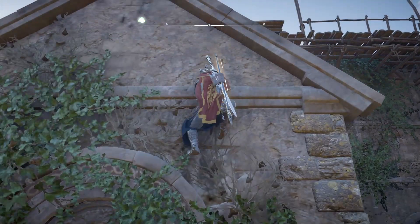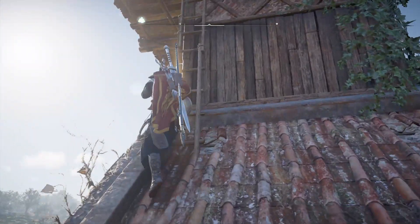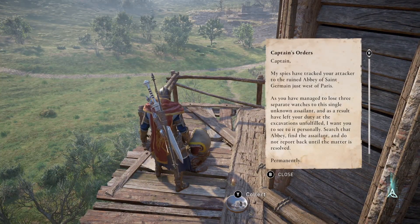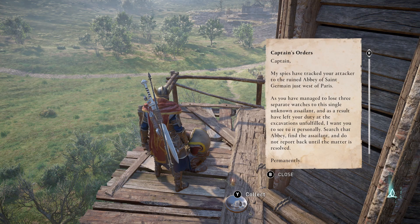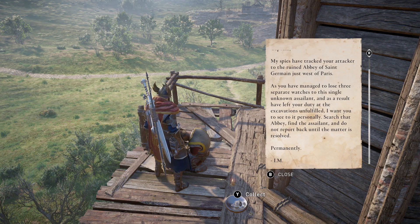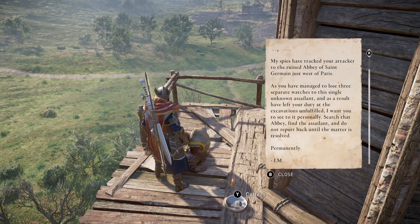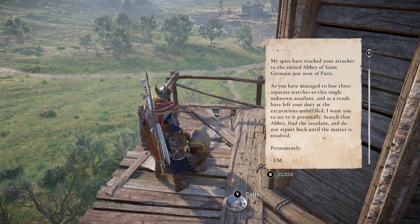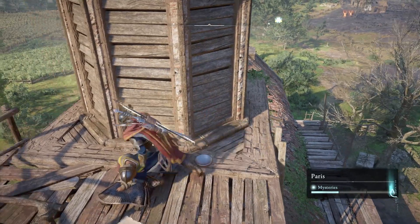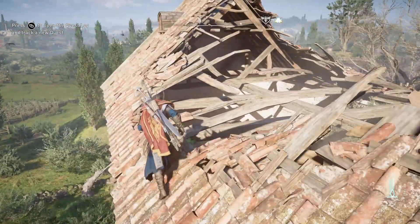Looks like somebody's created a path up here. Captain's orders: 'My spies have tracked an attacker to the ruined abbey of Saint Germain just west of Paris. You managed to lose three separate watches to this single unknown assailant. As a result you've left your duties at the excavation unfilled. I want you to search that abbey, find the assailant, and do not report back until the matter is resolved permanently.' I guess that's the dead guy - I don't remember killing him.